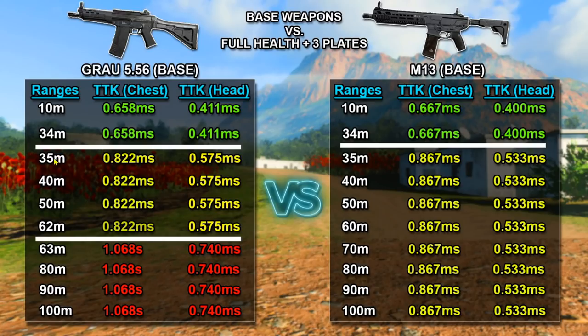With the M13, if you really want to melt your opponents you must aim for the head within that 34-meter range. On the base Grau, at the 35 to 62-meter range you get a time to kill of 822 milliseconds to the chest and 575 milliseconds to the head. The M13 shows no drop-off at that range. From 63 meters up to 100 meters, the Grau's time to kill increases to 1.068 seconds to the chest and 0.740 seconds to the head, making the M13 superior at long range — and its recoil is easier to control as well.